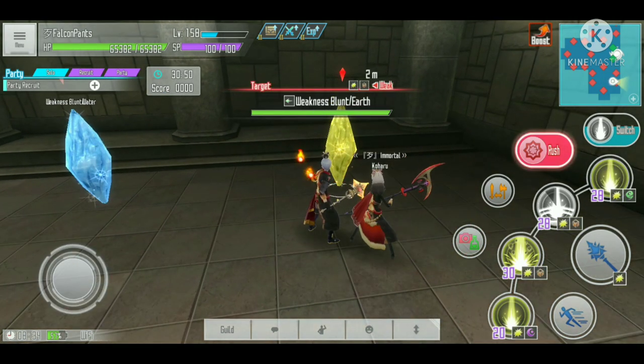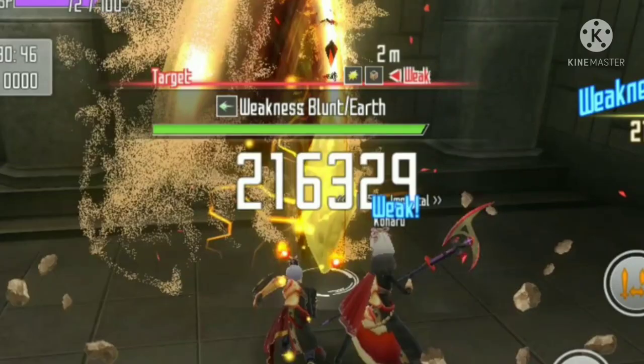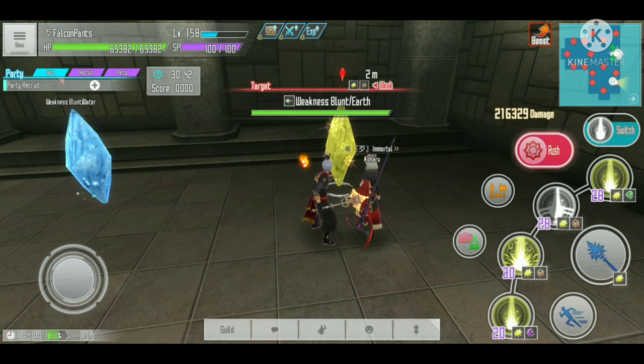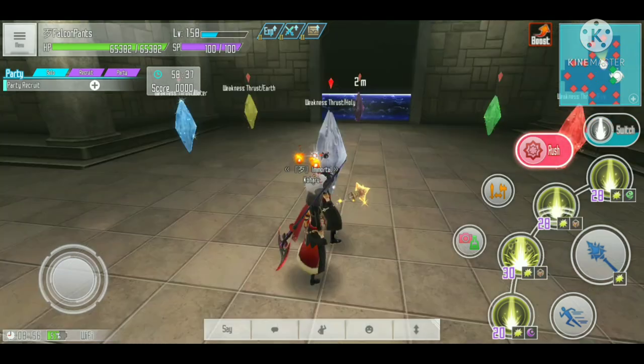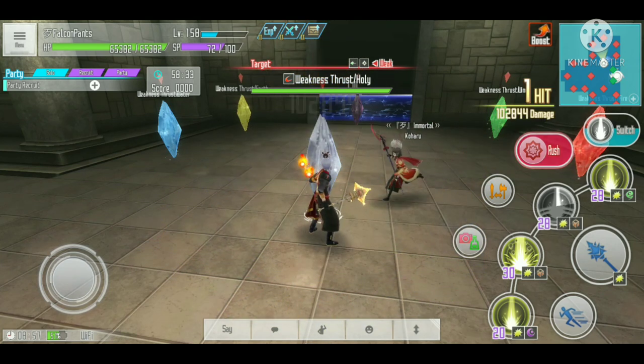Now switching to an enemy weak to both the element and the natural weakness — it's only doing 216 thousand, which is actually lower than before. That's around 30 thousand less than against the single-weakness enemy. Testing again gives 213 thousand, so this is not a fluke.